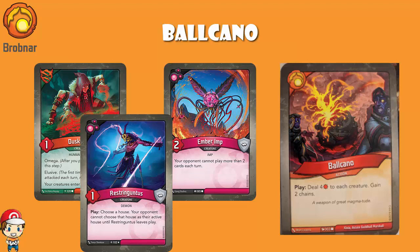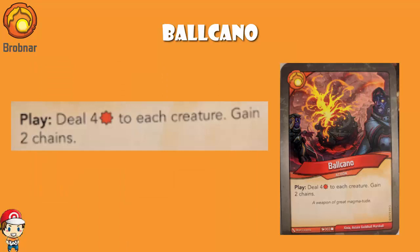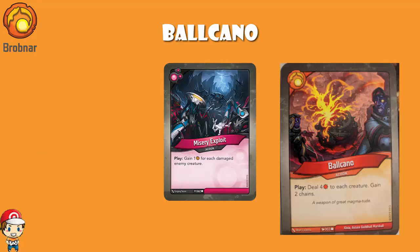Now the good news is there is one particularly good combo with this, and I'm happy to confirm this card is going to be in Worlds Collide. It's Misery Exploit. When you play it, you gain one Amber for each damaged enemy creature. The reason I love this so much is because essentially one of two things happens: either you destroy all of your opponent's creatures, in which case that's great, or you destroy a bunch but not all of them, and then any you don't destroy, you get to gain an Amber from. And then it's kind of hilarious. There's a lot of combos here that work very nicely indeed.